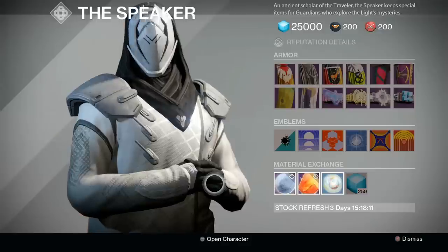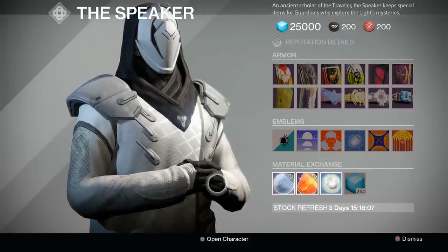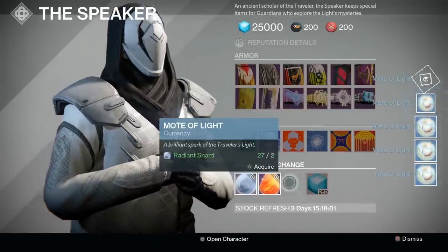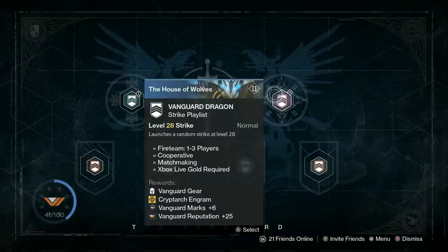As for motes of light, the best way to farm them is to complete the raids and convert the materials at the speaker, or to do the Trials of Osiris. You can expect roughly 10 motes from Hard Crota, and roughly 15 from Hard Vault of Glass, depending on your luck. As for Trials, you'll receive up to 3 per package, including an extra 3 from the Mercury Chest. It is technically possible to farm extra motes by doing Dragon Strikes or the Prison of Elders, but the drop rates are really inconsistent, and even with a good team you're probably only going to get 5 to 10 per hour, depending on your engrams.